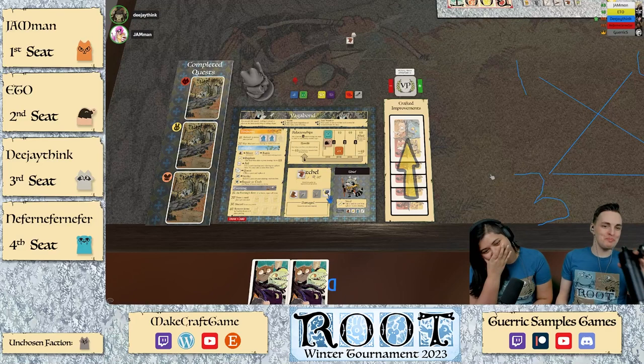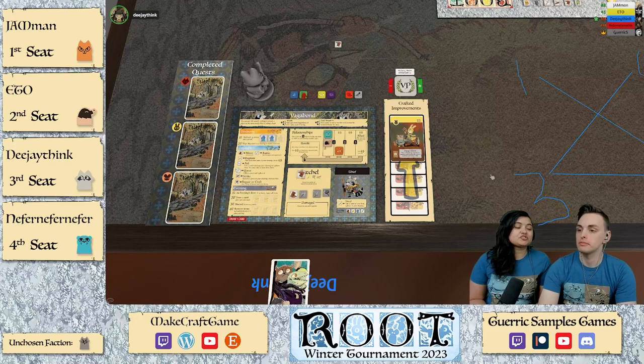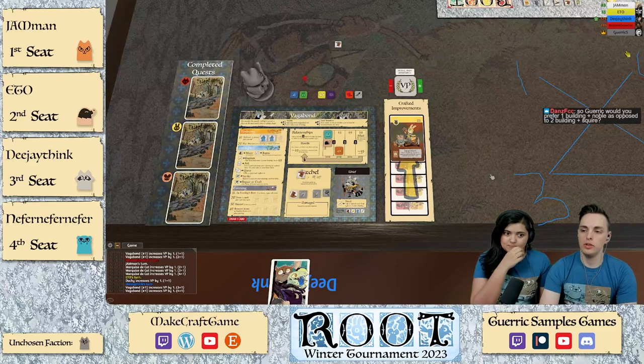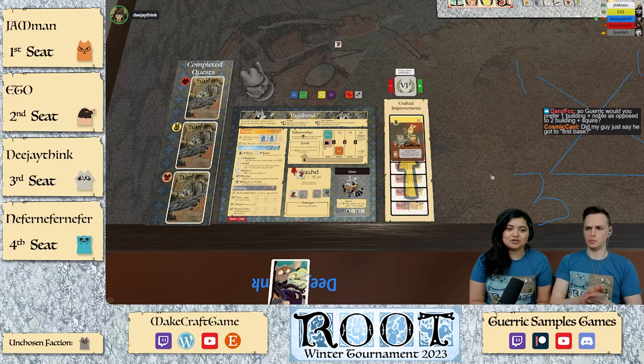I'm going to craft a Swap Me — that is a dangerous card. With Otters and with Moles in the game, that's a great craft. Or Aid — the question is: would I prefer one building and a Noble, or two buildings and a Squire? That's a great question. I'm going to preface it with the specific context here. My last two boots — you heard correctly.